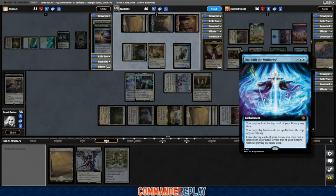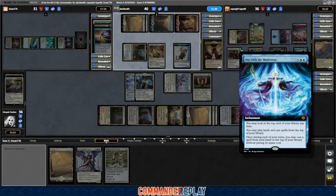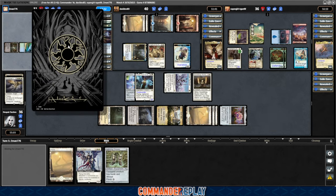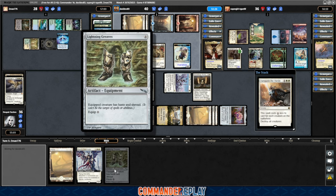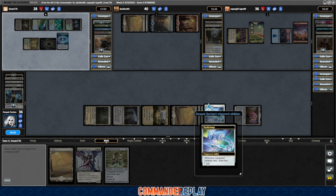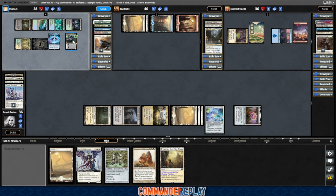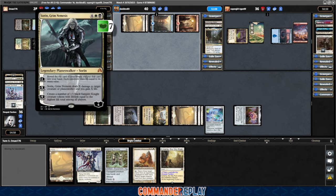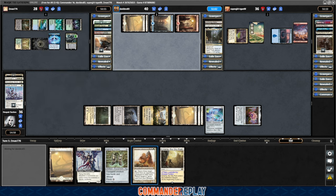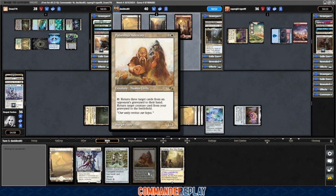Mana drain mana — don't love that. I assume whatever's about to happen here will probably make Atraxa in the lead and the threat. One with the Multiverse: you may look at the top card of your library, you may play lands from the top, and once during each of your turns you may cast a spell from your hand or the top of your library without paying its mana cost. Disgusting. They paid for it — Banish the Horde. No trigger on the Esper Sentinel. We'll get the Skullclamp, so the creatures will draw us cards. This is where the Haste could be the correct call — having to rebuild like this is genuinely pretty awful.